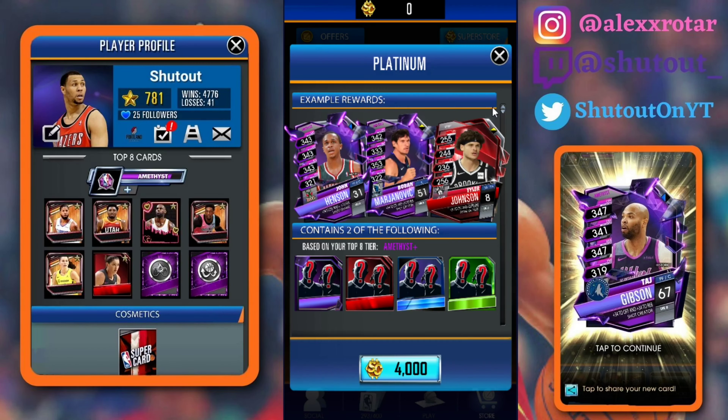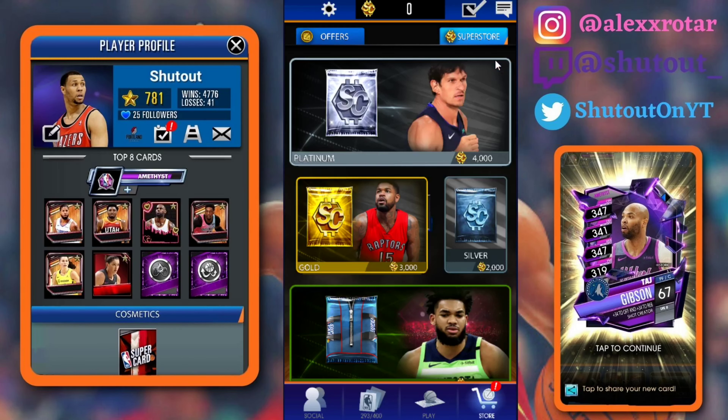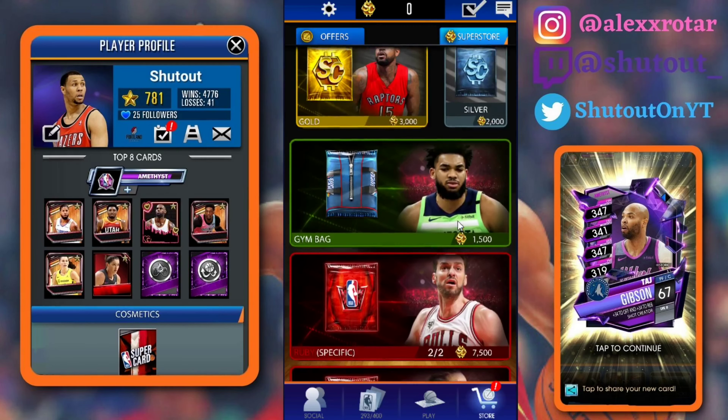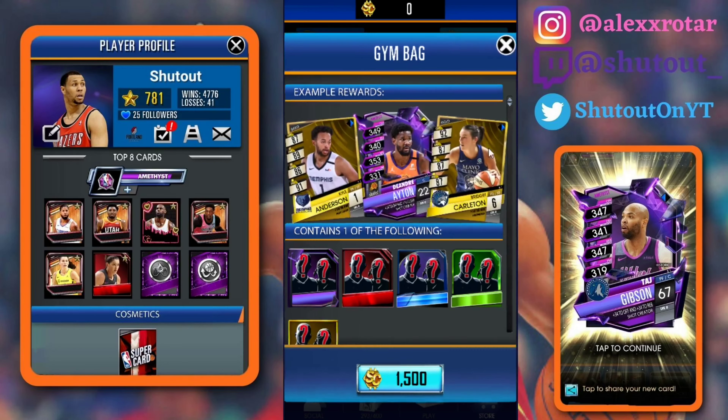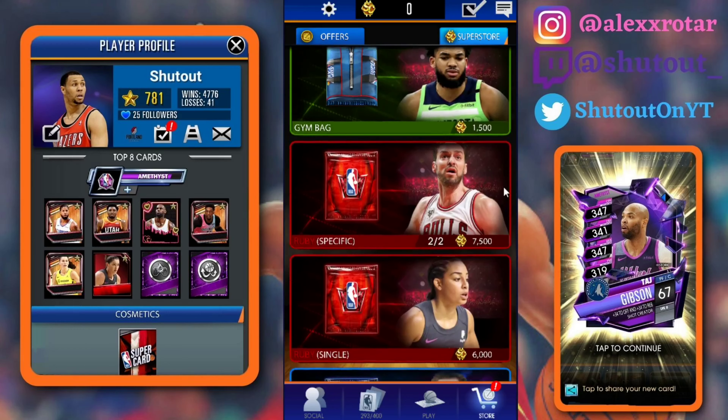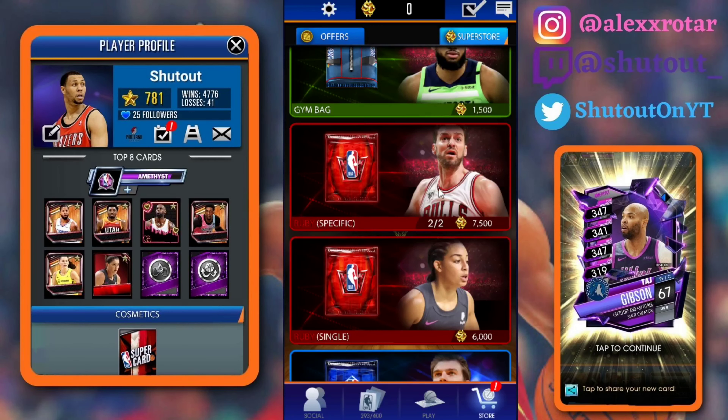Normally out of the quests, three out of four times I've pulled at least one top tier card, and the second card was mid tier, so quest packs have been good for me. These platinum packs could be good — I'll probably open one for my first time. Then we got the gym bag, which is just a worse silver pack. You only get one card and it's gold to Amethyst. We got the Ruby specific, which is a Pau Gasol, so it's going to cost you 15,000 Super Coins for a pro Pau Gasol.